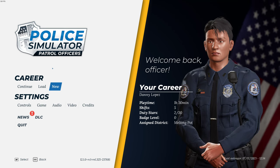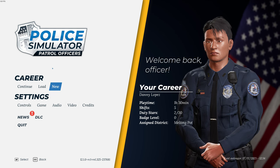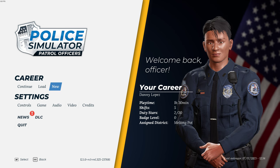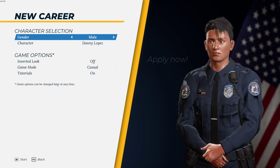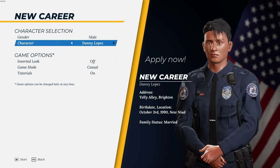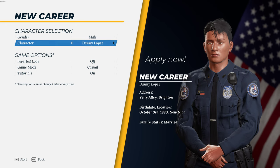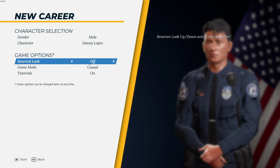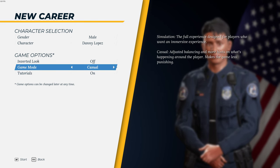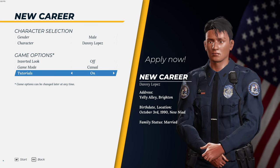Hello, welcome to the channel and welcome to a new series on Police Simulator: Patrol Officers. We're going to start a new career — new stuff. Click on 'New'. We want a male character — Danny Lopez or Frank Miller. I'll go for Danny Lopez. We'll do casual mode because we want to see what's going on with the tutorial. Let's click on Start.